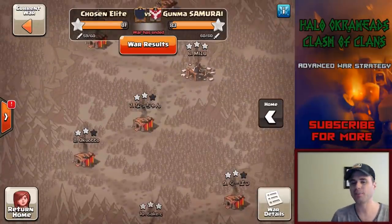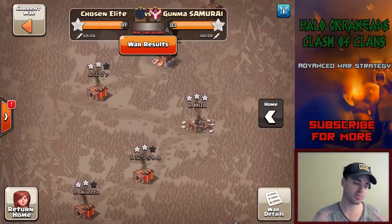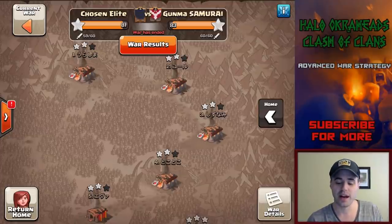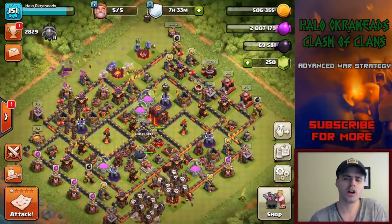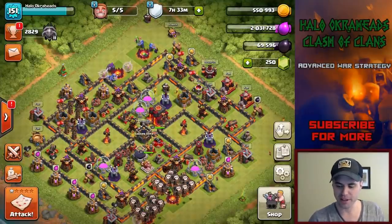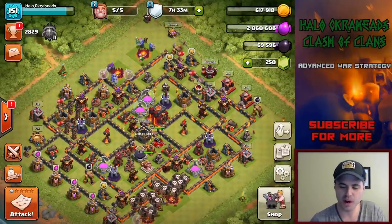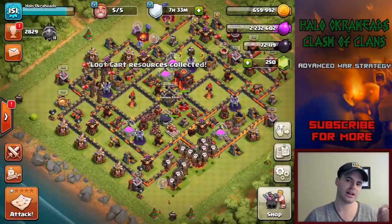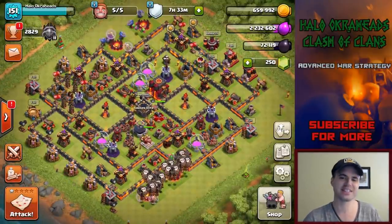Hopefully this got you thinking about this. I want to try to give you some more attacks. I didn't have enough 10v10s where you have split heroes against the hound. But at least start thinking about this, trying to plan this out. It does work - I've seen it done. Give it a go. Hopefully it'll help you out in getting those three stars or two stars. Naked golem walks do work. The theory behind it is having your queen get a lot more than she would otherwise. Thanks again for watching - we'll see you next time. Halo out.